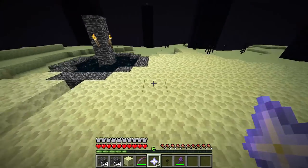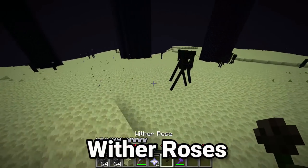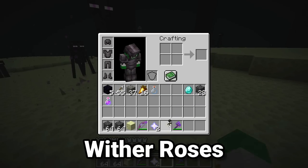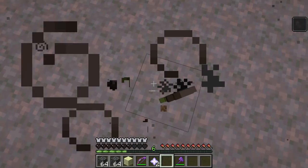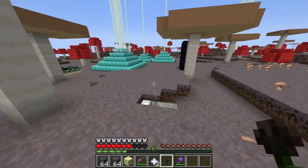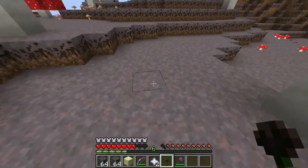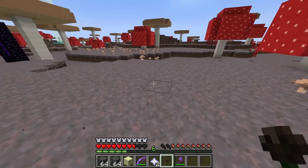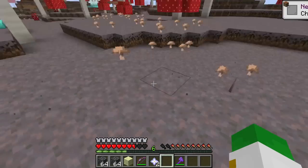If you did want a challenge, you could spawn it out in the overworld, but I wouldn't really suggest that. Withers kill basically any mob they see, and if they kill a mob they'll drop a wither rose. This cool item will give you the wither effect if you're standing on top of it. You could bring some mobs to your underground cave or put some buckets of tropical fish there and let them drop wither roses. You can also turn these into black dye.